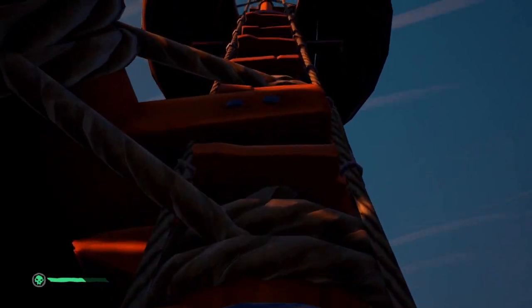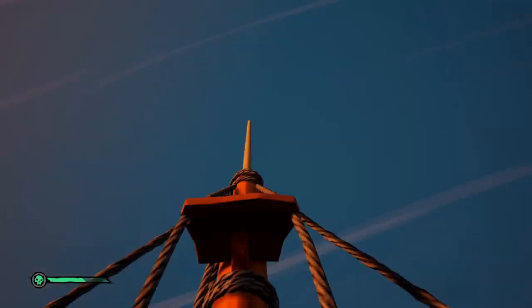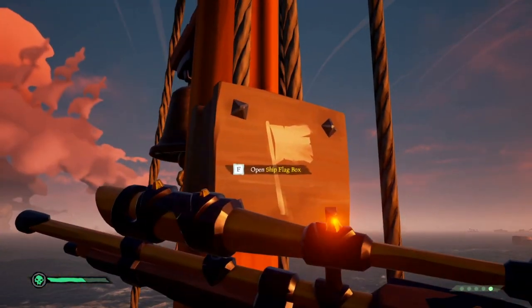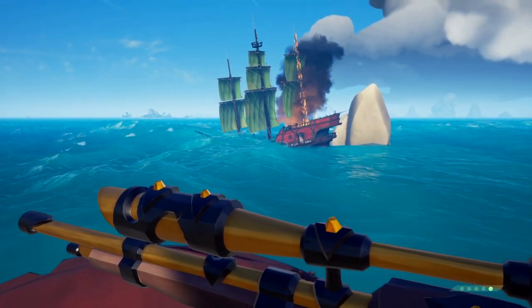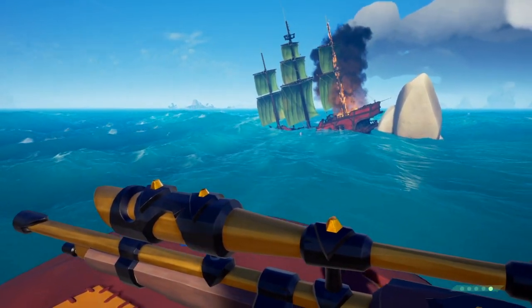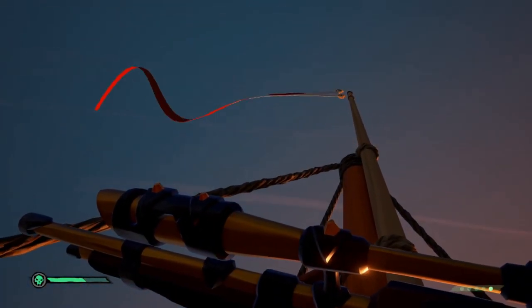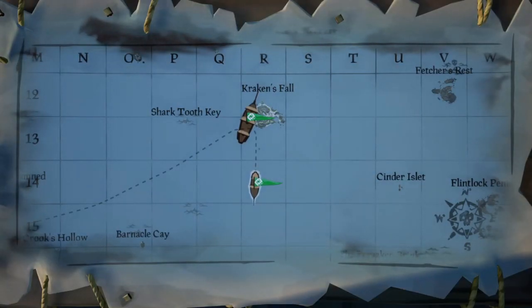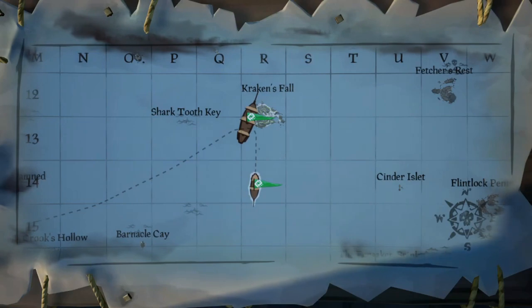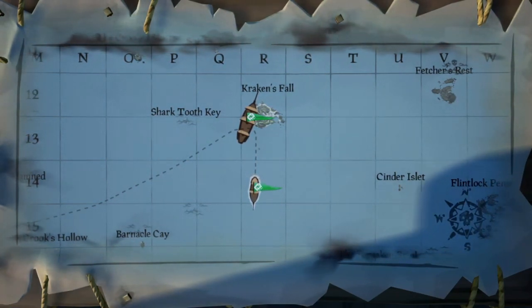Number nine: join an alliance. One of the biggest shortcuts Sea of Thieves offers is the ability to form alliances. Go up to the crow's nest and raise the ally flag to start one. When anyone in the alliance turns in loot, everyone gets credited and gains reputation too. Be careful though, because all ally ships can see every other ally ship on the map, so if they have any ill intent they can find you no matter where you go.